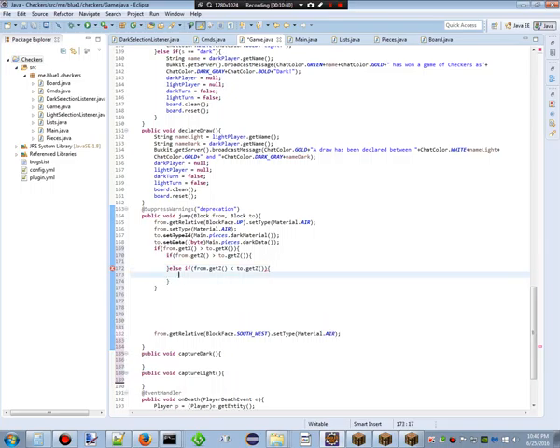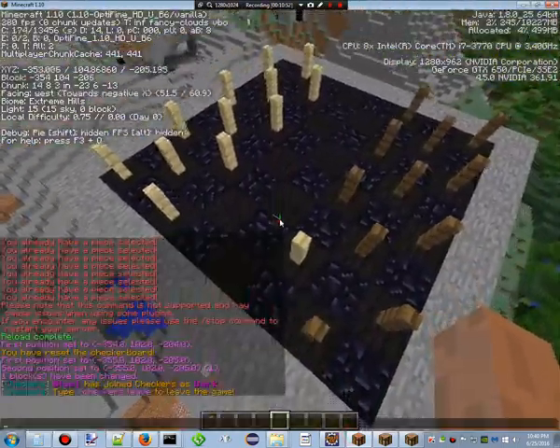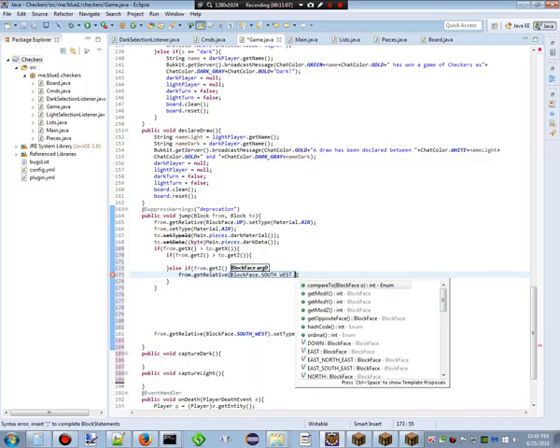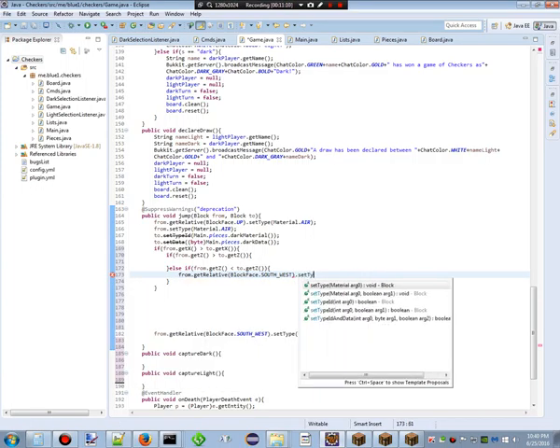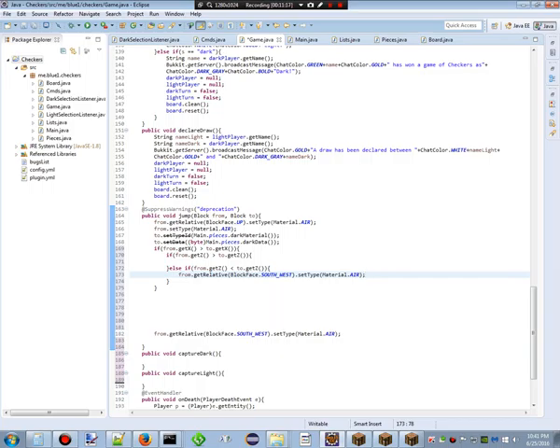And we'll also do an else-if statement: if 'from.getZ()' is less than 'to.getZ()' — then if this is the case, we know it went southwest. So we can do 'from.getRelative(BlockFace.SOUTHWEST).setType(Material.AIR)'. And let's get rid of the old hard-coded southwest line we don't need anymore. Okay — wait, if Z is bigger, what happens then?